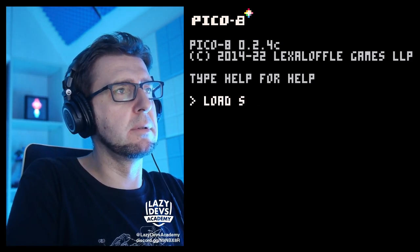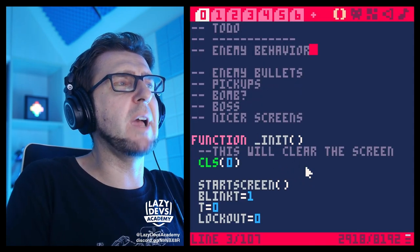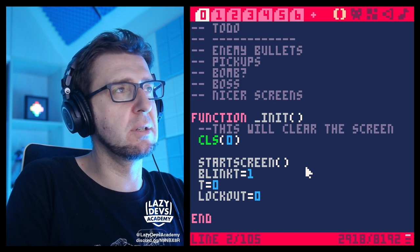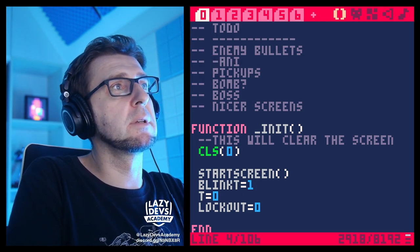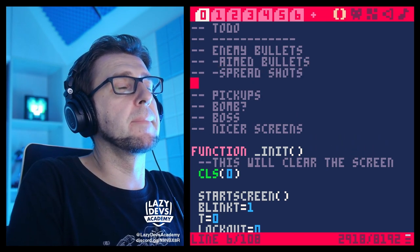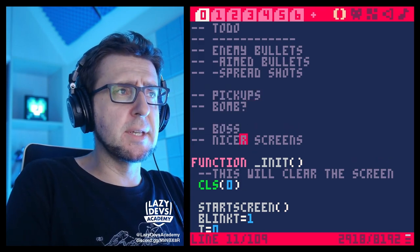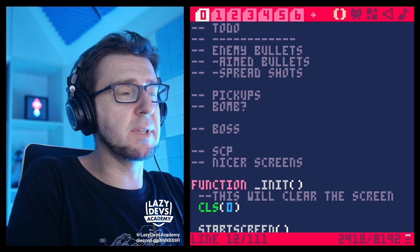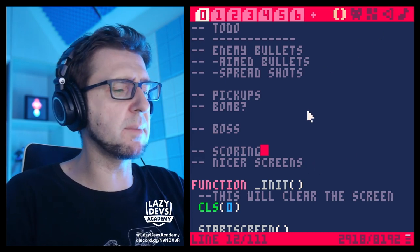But first, let's load our shmup and go through the to-do list. Any behavior is kind of finished-ish. Enemy bullets is kind of finished, but we want aimed bullets and spread shots. Pickups are something for maybe next episode. Bomb is something to think about. There's a boss, and we also need nicer screens, scoring — something we haven't discussed at all.